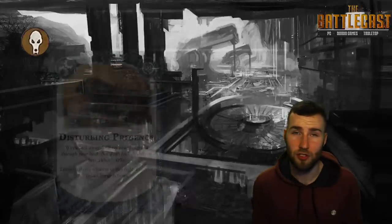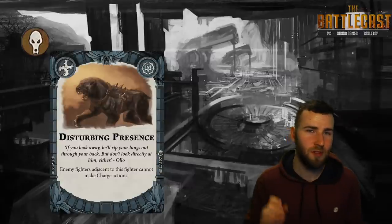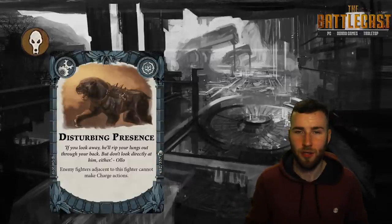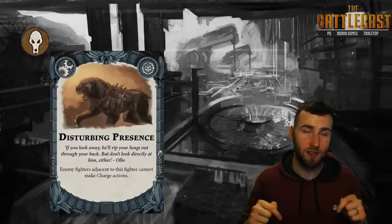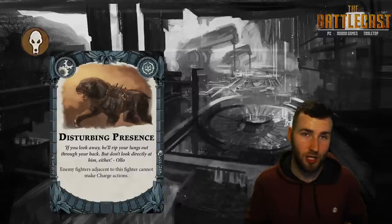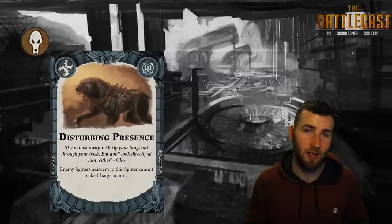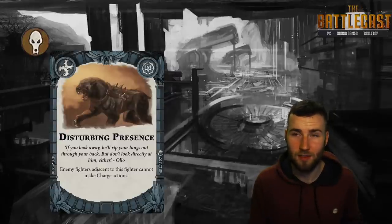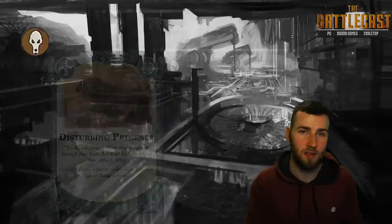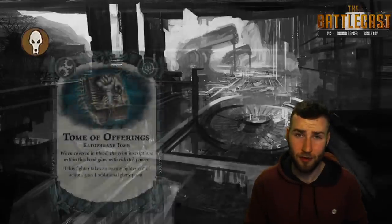Next is an upgrade called Disturbing Presence — hats off to Games Workshop for the creativity here. It reads that fighters adjacent to this fighter can't make a charge action. You might think they'll just hit this fighter instead, but there are some fighters you don't care about getting hit — like the horror you can summon, which at worst just turns into the Ember Horror, no big deal. Next we have one of the best upgrade cards period, and that is Tome of Offerings.